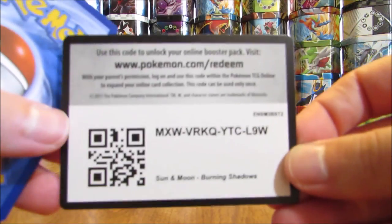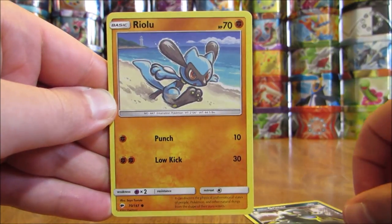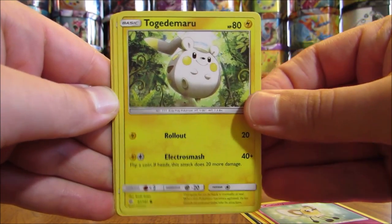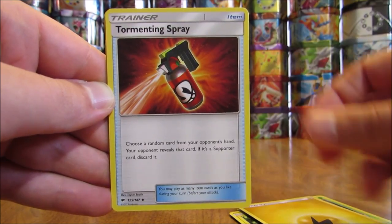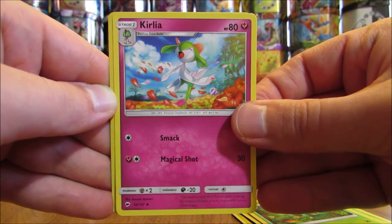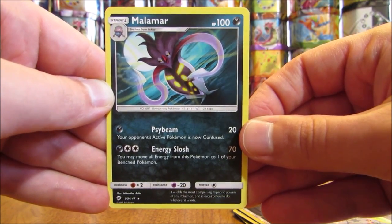Another Necrozma cover artwork pack. Pack: Alolan Grimer, Riolu, Cutiefly, Togedemaru, Dewpider, Lightning Type Energy, Tormenting Spray, Simisage, Cutiefly, Reverse Holo of a Noibat (Common), and the Rare is a Malamar.